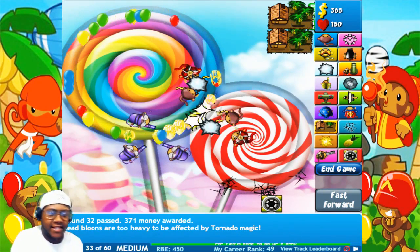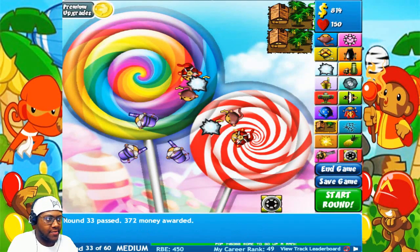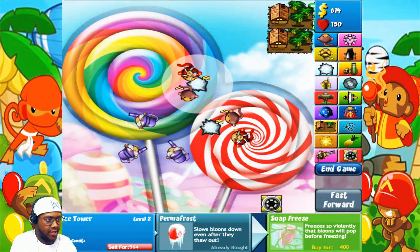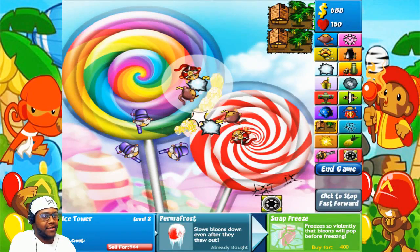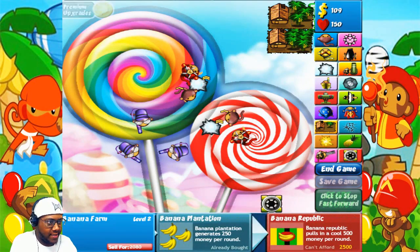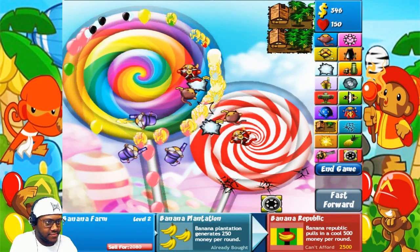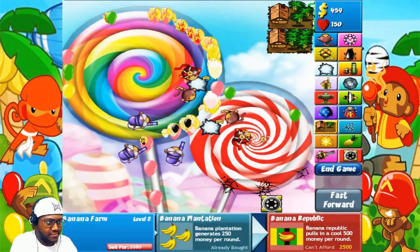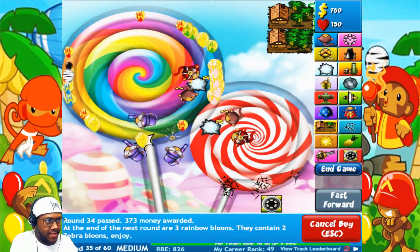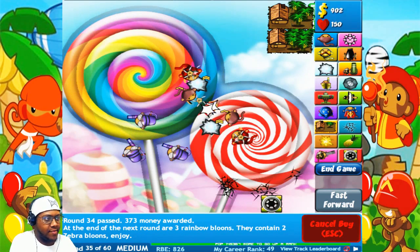I hate those camo ones — they come out of nowhere. Alright, I think we got those out of the way. Level up this once and this once, and let's start. Pop out these balloons — the armor ones are gonna be coming soon, those ones we're gonna have to worry about. Let's try to get these leveled up first to get a good amount of money each round. Slow it down just in case we need to put spikes down.